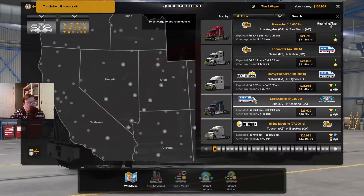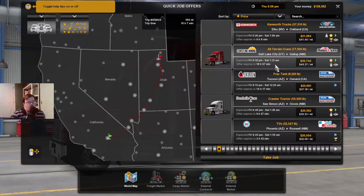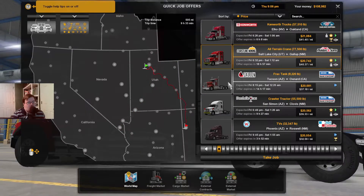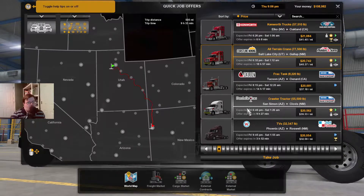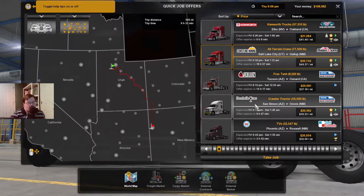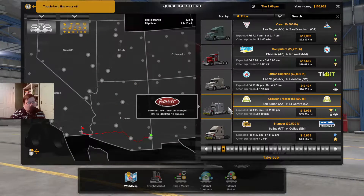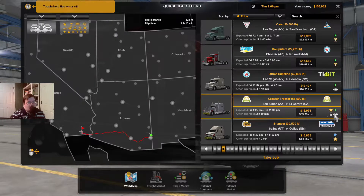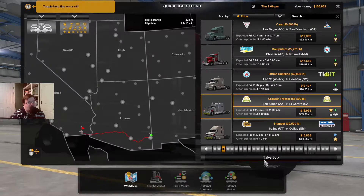It's going to take a little bit of time to deliver a heavy cargo, so I'm going to have to pick out an easy route. All right, so I found the one I wanted — this is a heavy cargo right here. We're going to go from here all the way to there. Let's go ahead and take this job and get started.